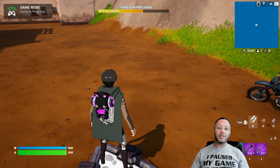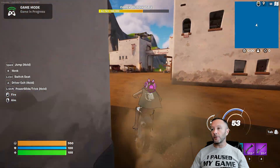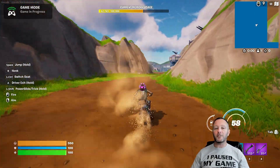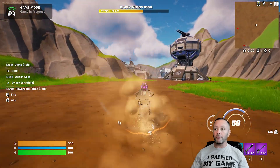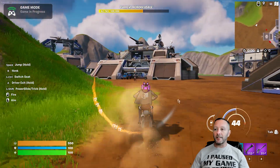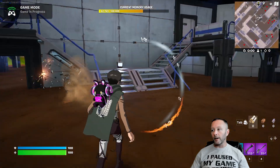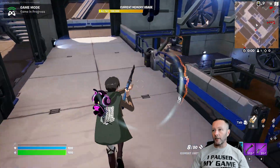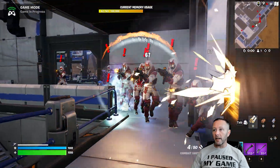I was asked to do an extraction style game in one of the comments on my tutorials, so I've made a very basic extraction style game. First we start off on a motorcycle, then we run over some guards — or if you want to fight them you can. There are extra checkpoints and collectibles to get, and then we've got to make it into the main bunker to fight our way to the extraction item. All of the assets used are inside of Fortnite, nothing special.